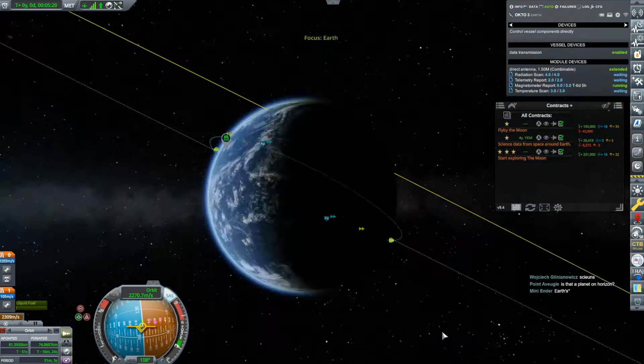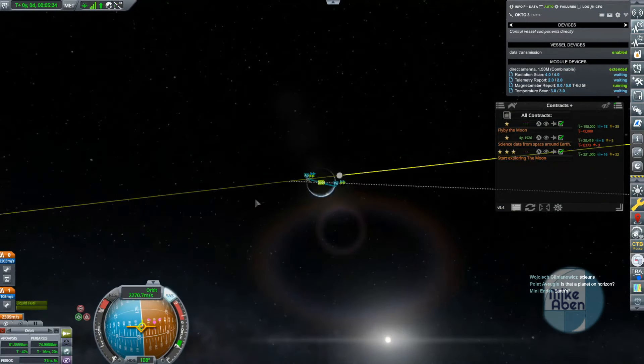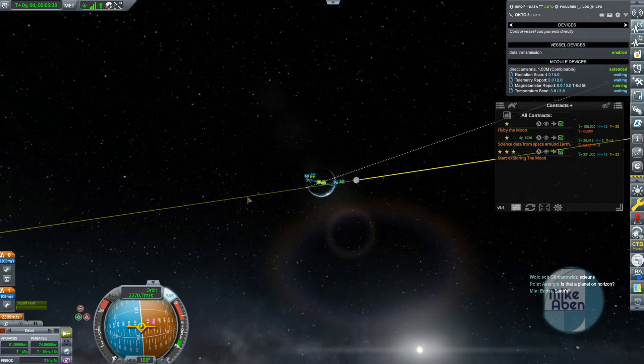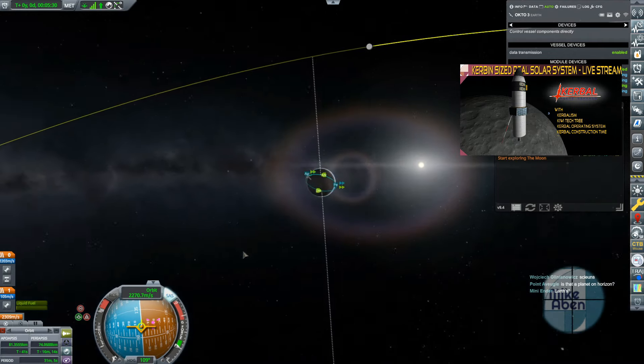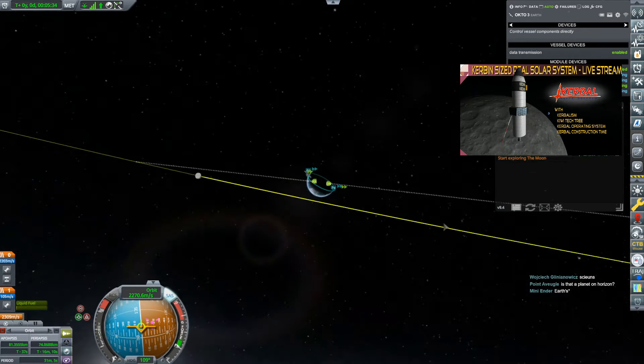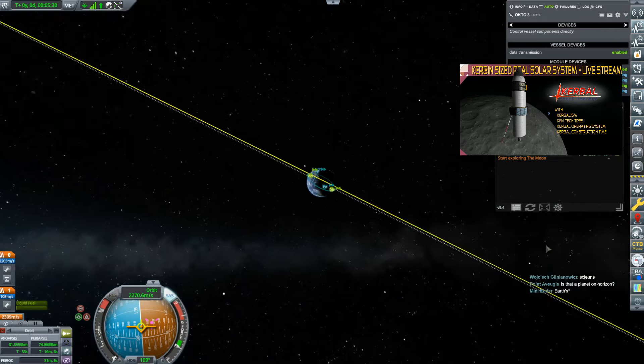Good enough. Okay, so we're in an orbit. It's parked away. I'm looking at that. It's not — it's terrible, isn't it? We have a relative inclination of 22 degrees. So that was a fail. Of course it was a fail — I don't think I was underneath the orbit. Whatever.